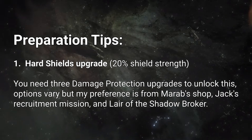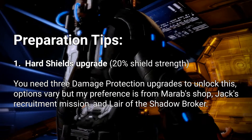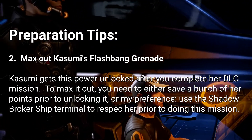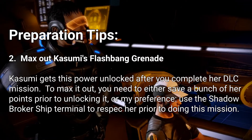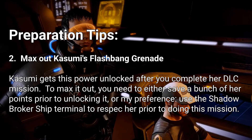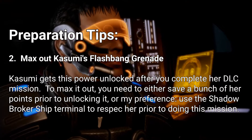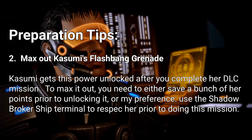Like I said, we're going to be needing Kasumi for this mission, but specifically Kasumi's Flashbang power. Her Flashbang power is unlocked after doing her Loyalty mission in the Kasumi DLC. That's Flashbang Grenade, and you're going to want that power maximized as much as possible.